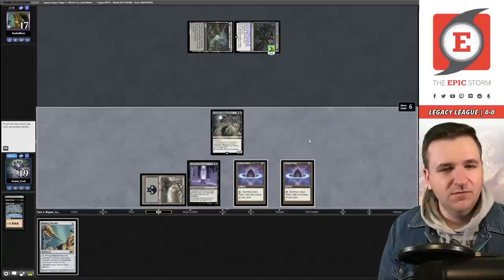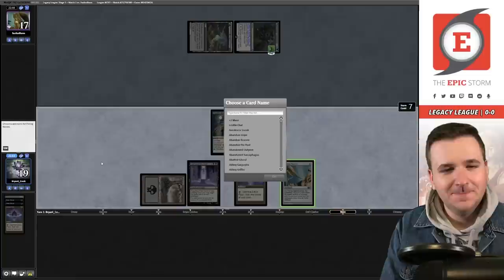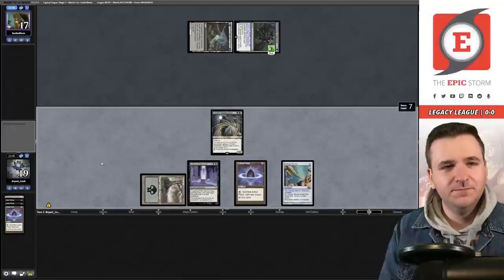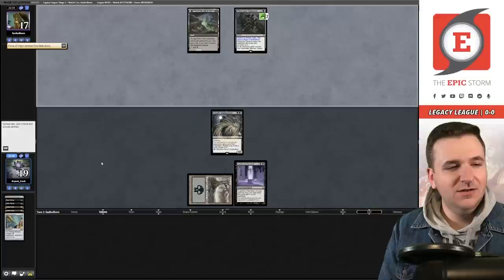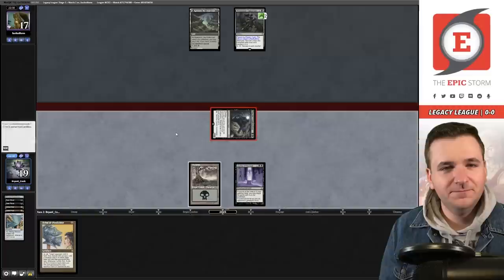I could play the Needle now but I'm pretty sure they just have a Force of Vigor. Let's play the Needle — do I name Wishclaw or Undercity Informer? Let's do Wishclaw, pass the turn. Do I get Force of Vigor? They hit it — they left the Leyline. Interesting. Just need mana now. Pass the turn.